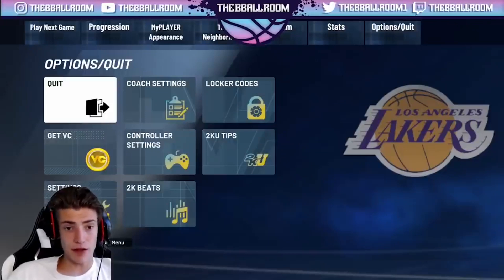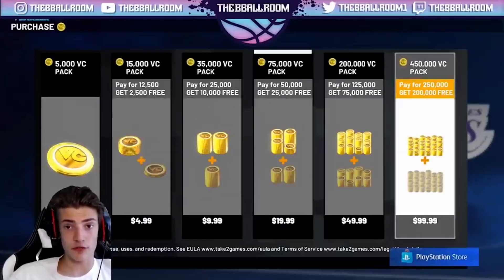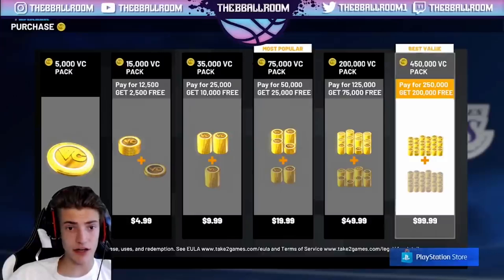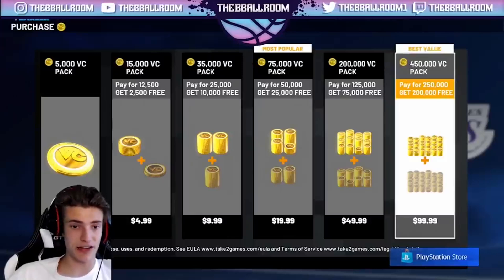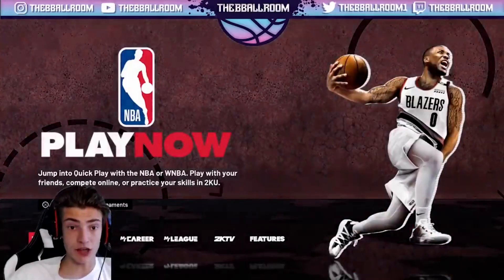Here's the method. You're going to go to Get VC, scroll over to 450,000, click on it, enter your mom or dad's credit card details and hit purchase — no, I'm playing, that's not the method. Let's get into the real method.